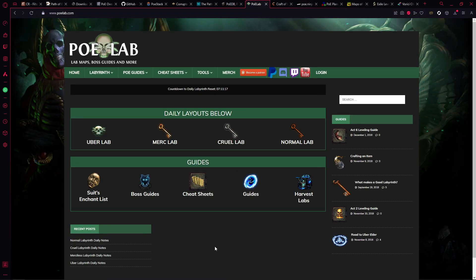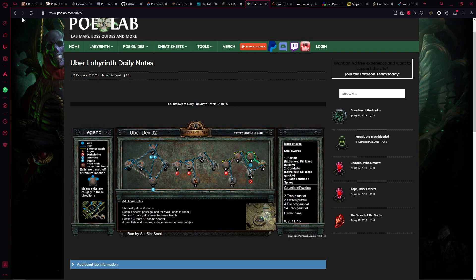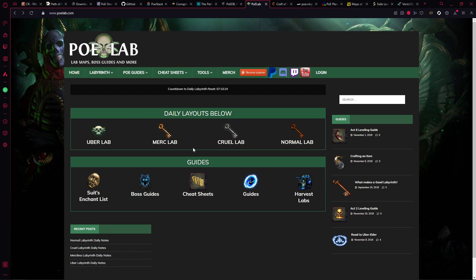Next is POE Lab. If you're ever running any form of lab — and with the changes this league I think a lot more people are going to be running lab — this is a very good website. If you're running Uber Lab and want to know what it looks like today, it will show you the best path to follow. It says the shortest path is eight rooms with a secret passage — look for the well that leads to room three, so you can literally skip ahead. All blue and yellow lines are shown, and it works for every lab tier.